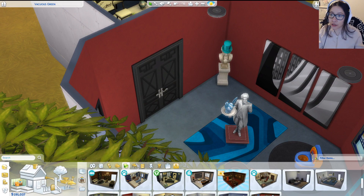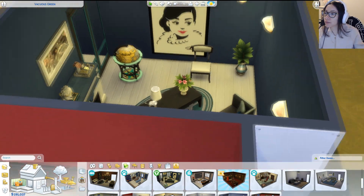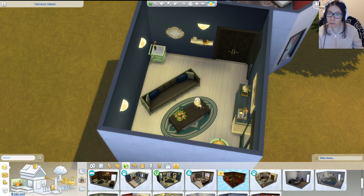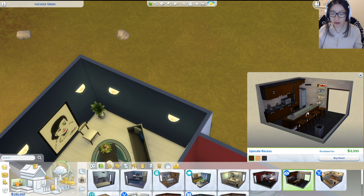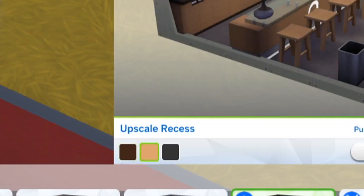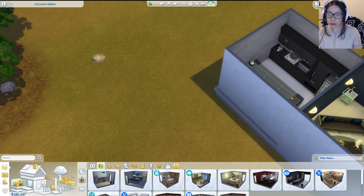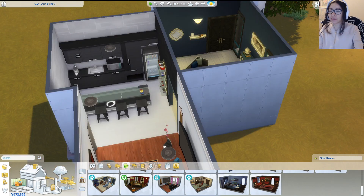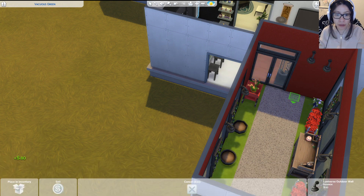Maybe mom's an artist and dad is an interior designer, and together this is what they've made. So we have two very useless rooms. Should we go straight to the kitchen and then the living room? This room is called 'Upscale Recess.' I'll do that and then put the living room here. Now I want to take this whole wall out — this house is already looking insane. I'll take out this door and stick in a different one.